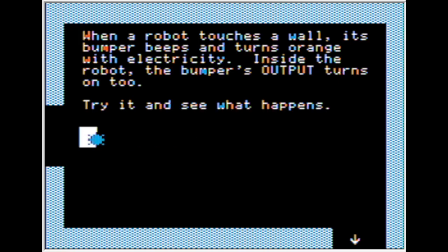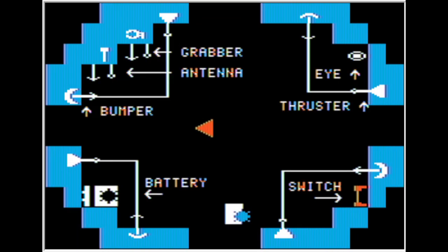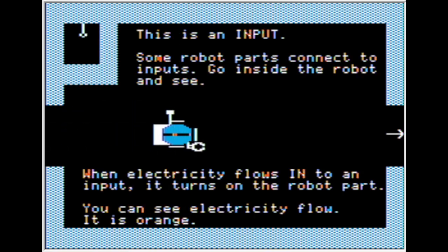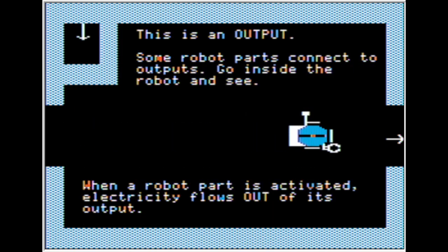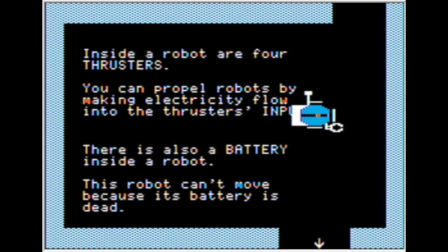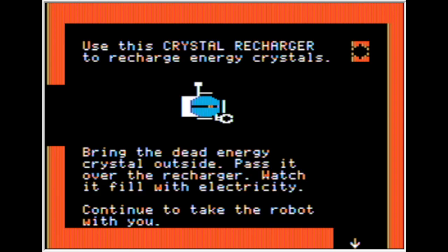I guess we'd better get our robot back. The crystal's dead. Time to bring this bucket of bolts a few screens. Here's the crystal recharger — recharge energy crystals. Bring a dead energy crystal outside, pass it over the recharger, and watch the electricity. You take your robot with you.